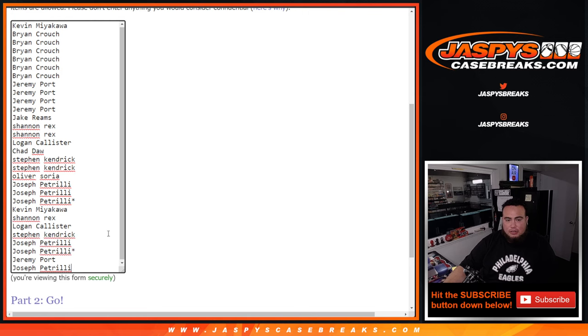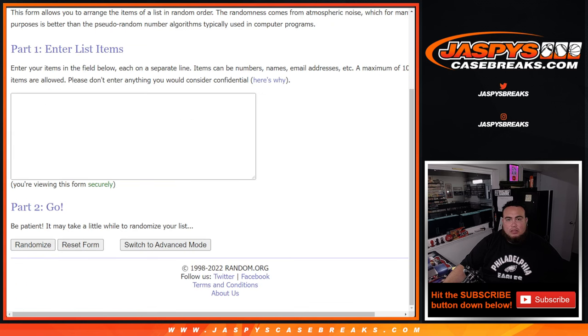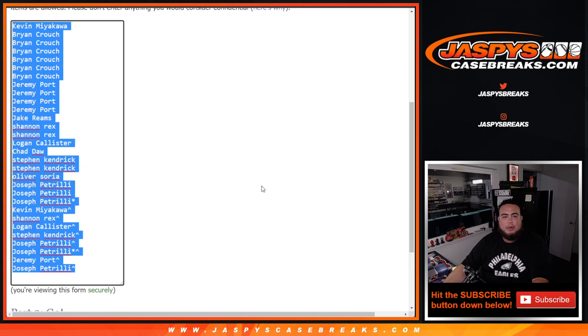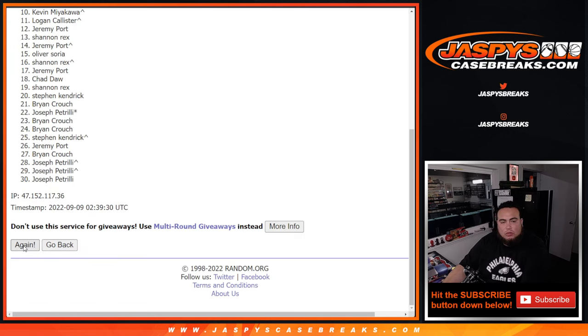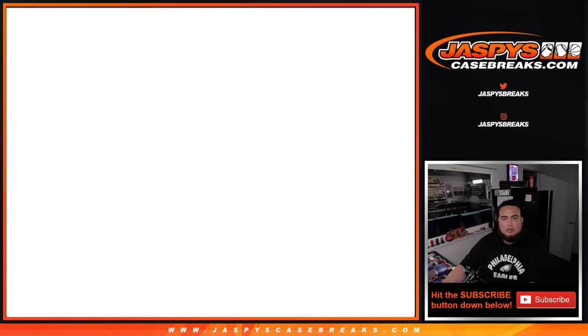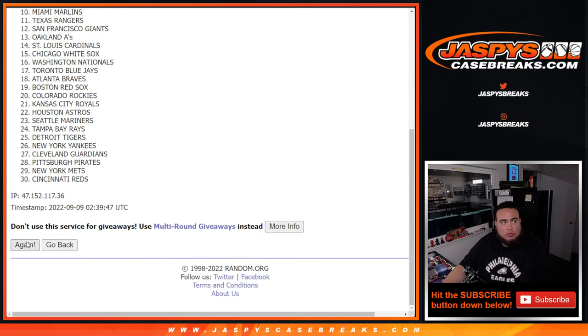Let's paste these names in here. Kev down to Pizzle right there — 1, 2, 3, 4, 5, 6, 7, 8. Now three times on the list of names and teams for the pack. Rolling 1, 2, 3.